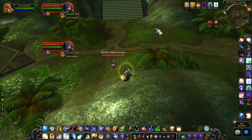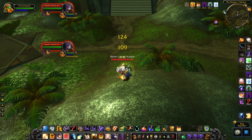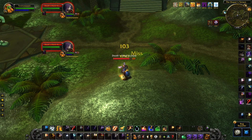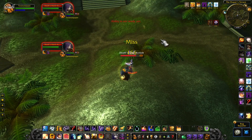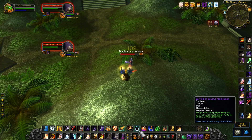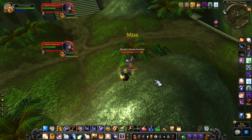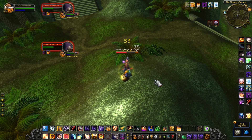I have killed quite a few of those mobs, and I think they only dropped silver coins — I'm not too sure, but I think they only dropped coins. But if you want to test it out, let me know in the comment section if they dropped any grey items or any cloth pieces.